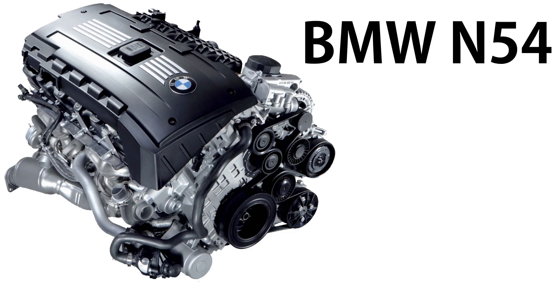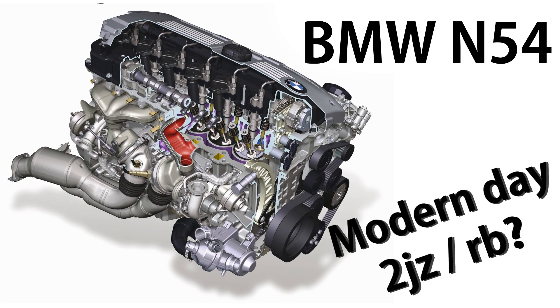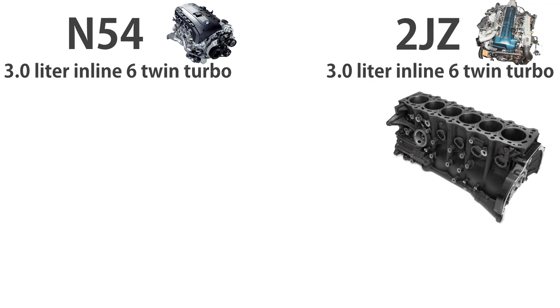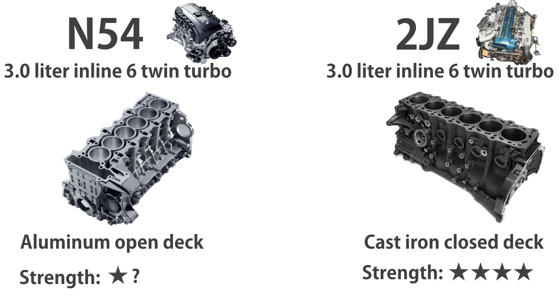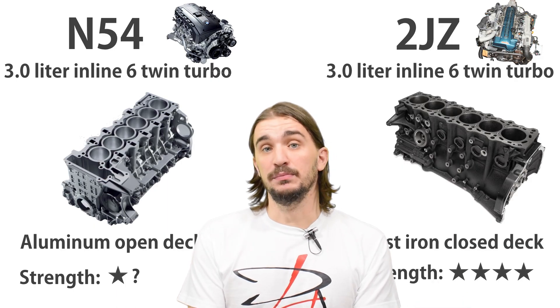Here's an example: the N54 engine, BMW's first turbo engine in a pretty long time. Many people call this the modern-day 2JZ or the modern-day RB26. Just like the 2JZ, it's a 3-liter twin-turbo engine in stock form. But unlike the 2JZ, which is a closed deck iron block, this is an open deck aluminum block — at the opposite end of the strength spectrum. So it should be weak, right? It should fall apart when boost is increased.